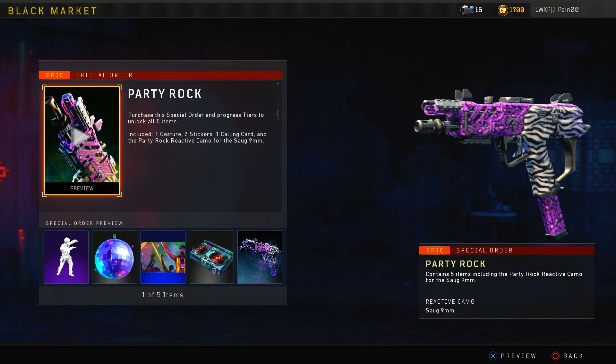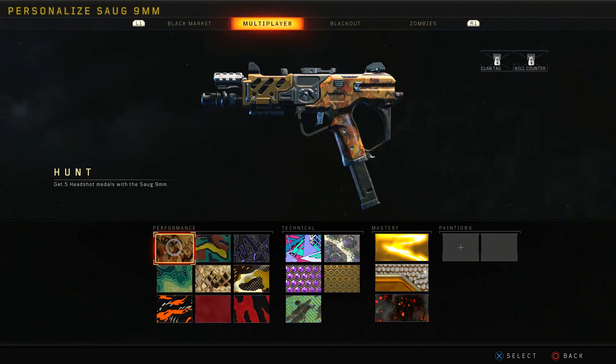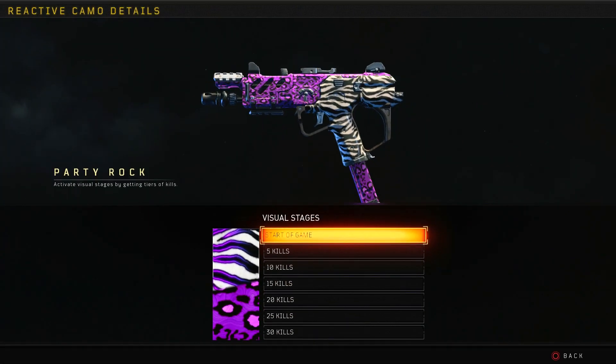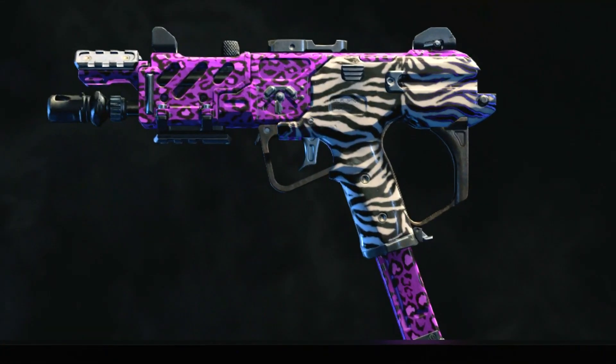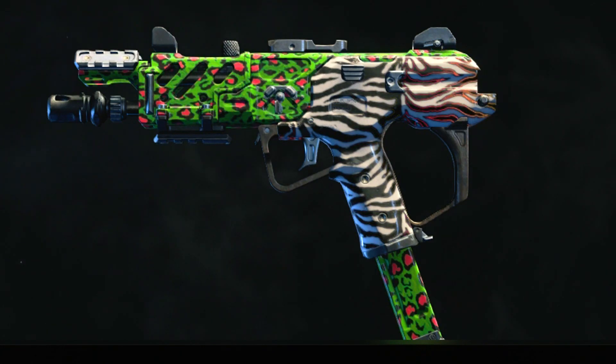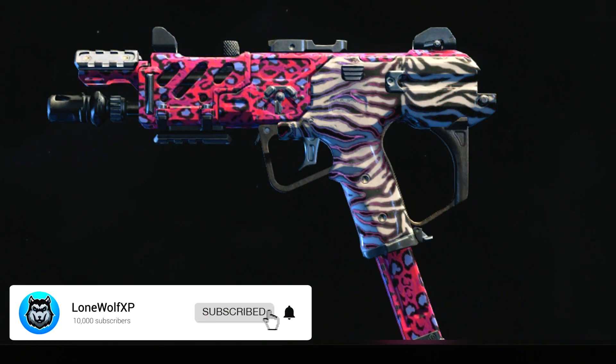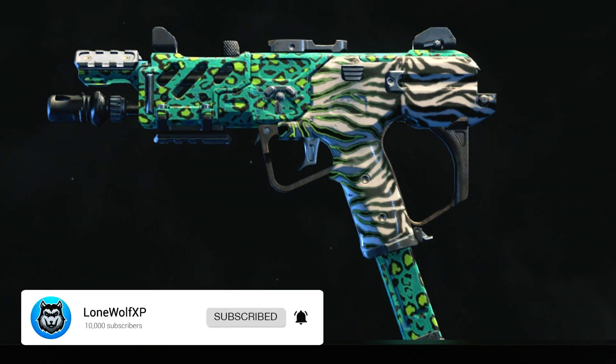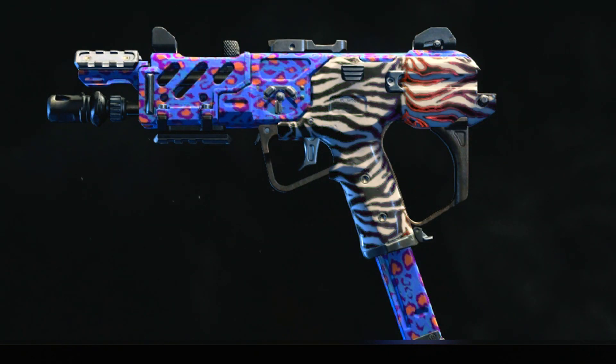If we go over to the Blackjack Shop, we are talking about the Party Rock camo, as you guys can see right here. This camo is reactive — obviously it's a special order for the week, it was 700 COD points. It has a lot of transitions through it. At the start of the game it looks like this, then at 5 kills it has a purple light that goes through the zebra print, and at 10 kills they change up the color. At 15 kills it looks pretty dope as well — all of these look pretty nice, not gonna lie. This is what it looks like at 20 kills.